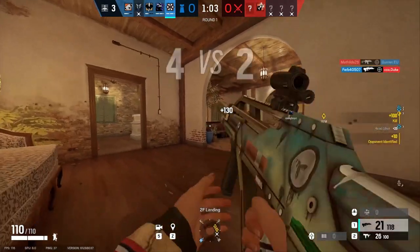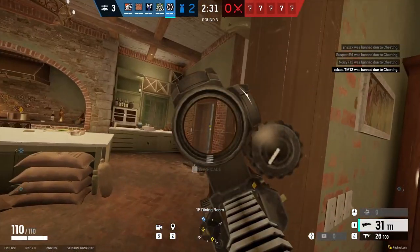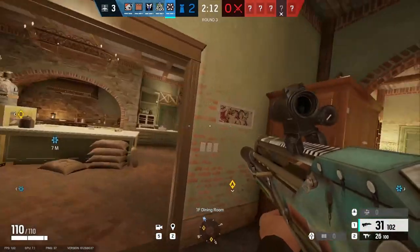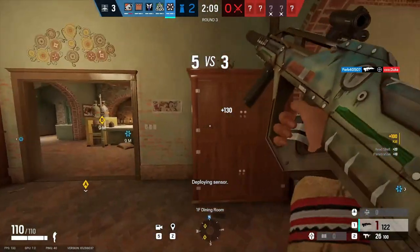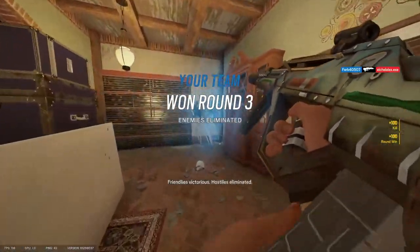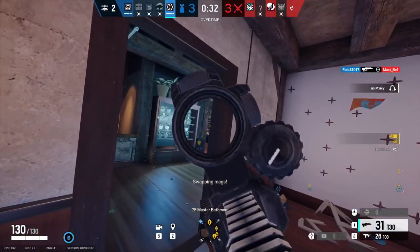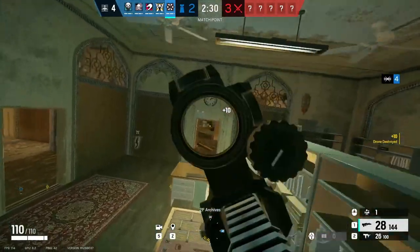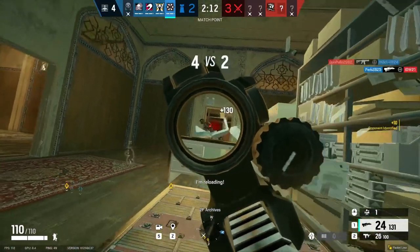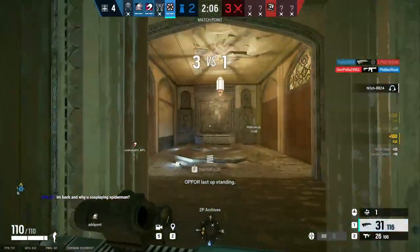Thunderbird's primary weapon options are the Spear 308 Assault Rifle and the Spaz 15 Shotgun. I personally run the Spear 308. It's a pretty reliable assault rifle with a decent damage stat, decent fire rate, and fairly low recoil. There aren't any magnification optics available on Thunderbird's Spear but you shouldn't really need them. As for attachments, I personally run the vertical grip paired with the suppressor. A flash hider can be nice to reduce recoil a little further, or the extended barrel can be good for a little bit of extra damage. It's completely up to you what attachments you run on this gun.